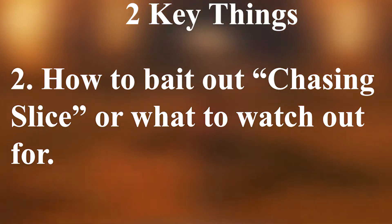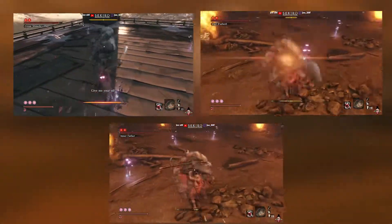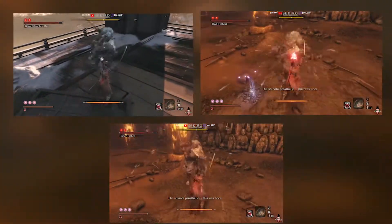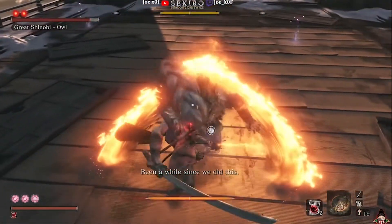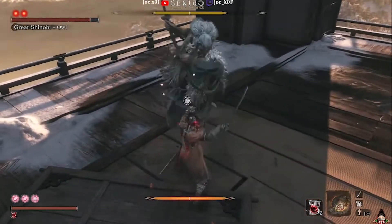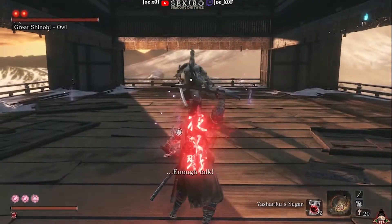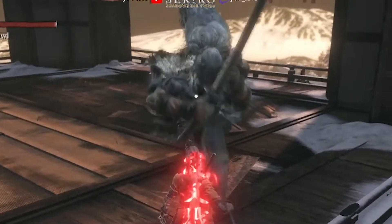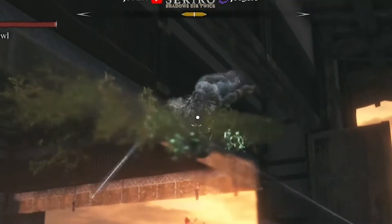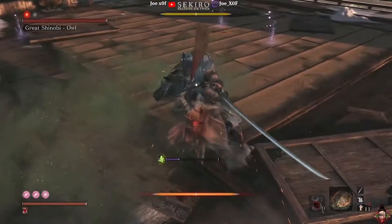Two: how to bait this move out. All versions of Owl have a chance of starting the fight with chasing slice. However, the RNG of that happening is very rare. If this does take place, after casting the Yashiriku Sugar at the beginning of the fight, start running towards him immediately or dash forward if he's running towards you. In the Great Shinobi Owl fight, phase one is the toughest to bait out of him. My suggestion is don't even bother unless you get him doing it at the beginning of the fight. Your best chances of him doing chasing slice is phase two. Phase two Owl will perform a springboard kick where he kicks off of you and vaults backward. While doing this, he does his poison splash attack. During the poison splash attack, run or dash immediately towards him until you are very close. You have a pretty good chance that he will perform the chasing slice here, especially if it's early in the fight.